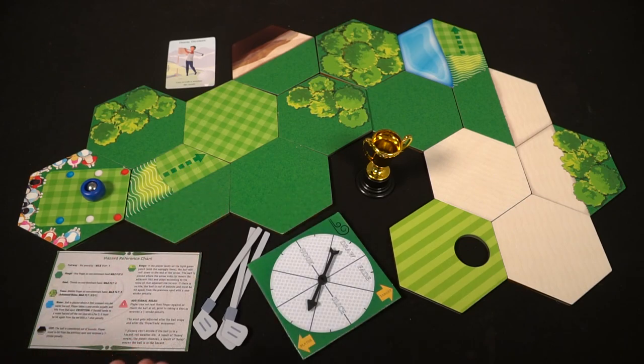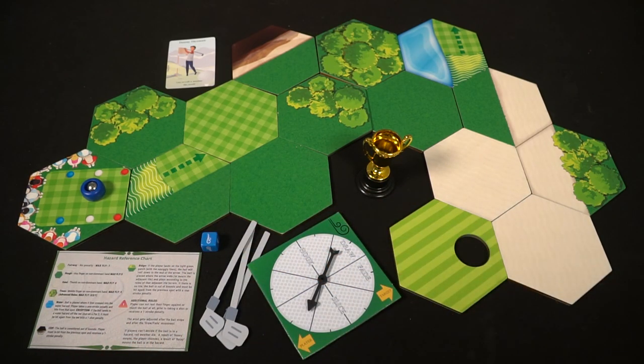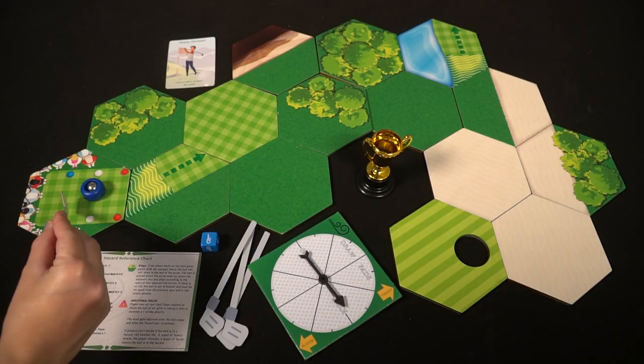In Table Golf Association you are going to be creating this fairway here. You will be choosing certain aspects — your golfer, where you are going to place your tee, how many holes, what the par is, and how many times you can shoot the golf ball and try to get it into the hole. You will also be partaking in whether there is wind or not.